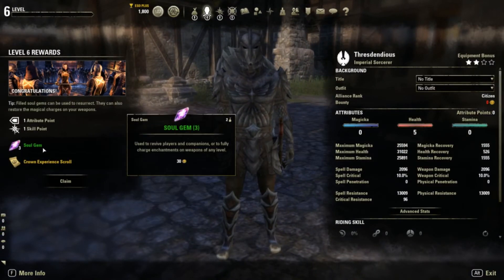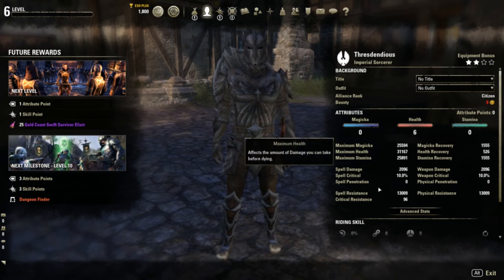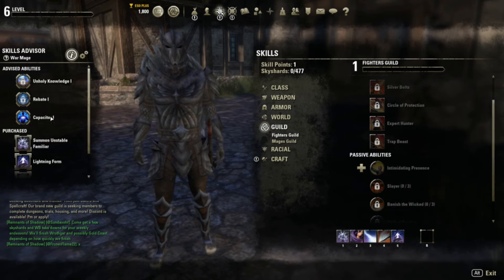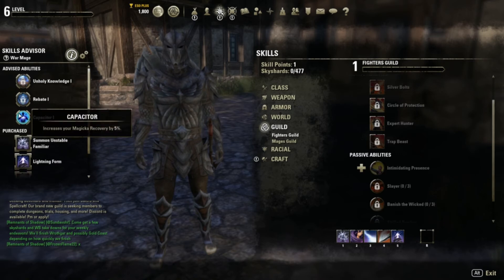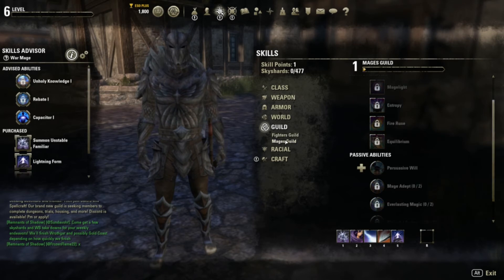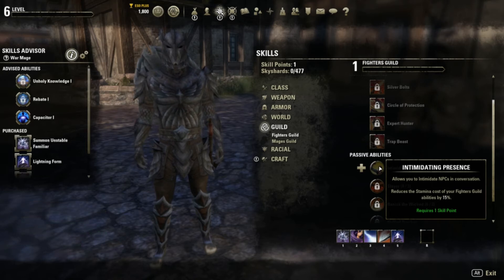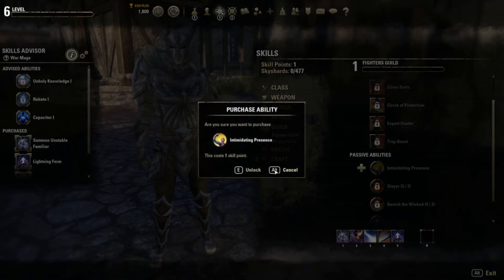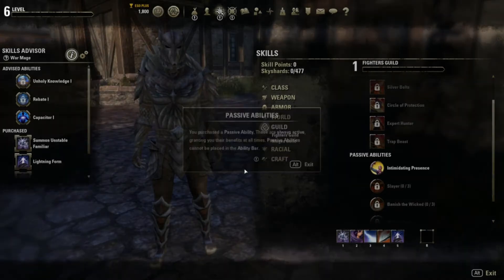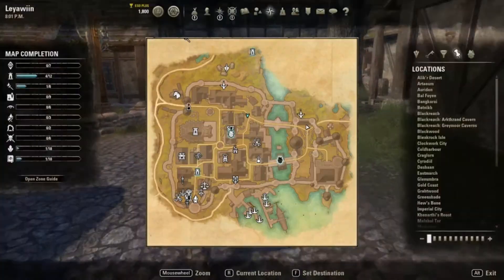We hit level six - got three soul gems and a crown experience scroll. We'll put some points into health. Deciding on skill points - should we get Intimidating Presence or Capacitor, which increases magicka recovery by five percent? I'll go ahead and get Intimidating Presence first - it allows you to intimidate NPCs and reduces the stamina cost of Fighter's Guild abilities by 15 percent. I only have one skill point, so that's what we'll do.